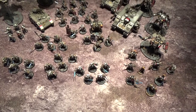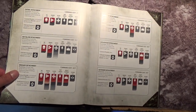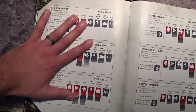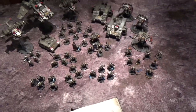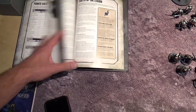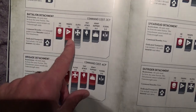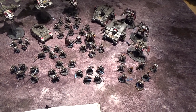The first thing we want to think about is the type of detachment we're going to bring. Gone are the days of needing two battalions for command points — now all you need is one detachment, although that does present its own problem. Battalions have a limit of three HQs, and we need HQs. The Dominus Discipline — all of our fancy new psychic powers — can only be taken by characters, and most characters are HQs. So we're going to be taking the battalion, which means we need a minimum of three troops.